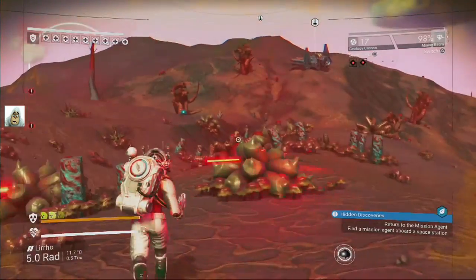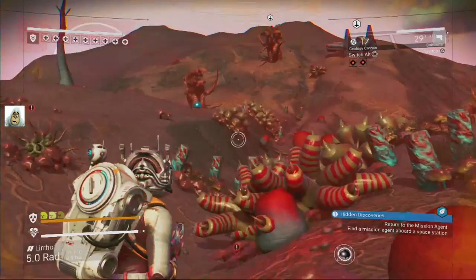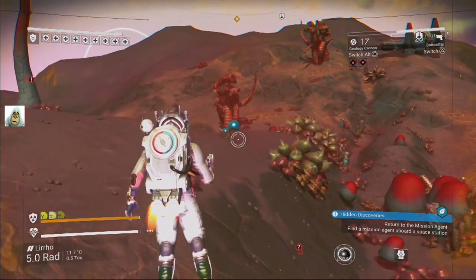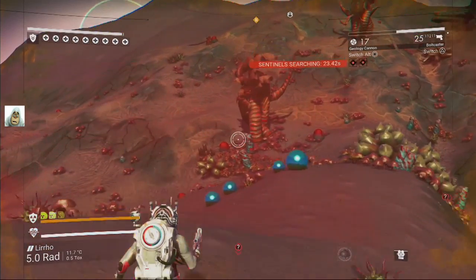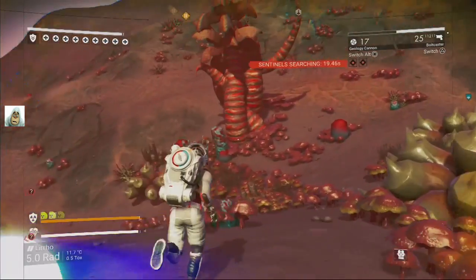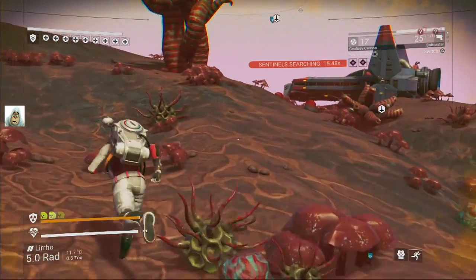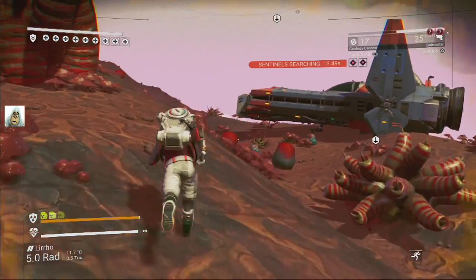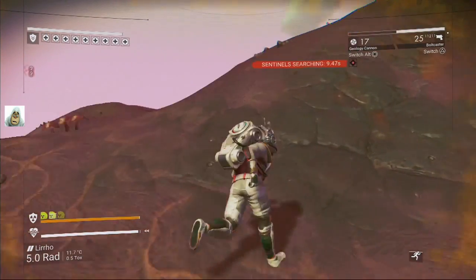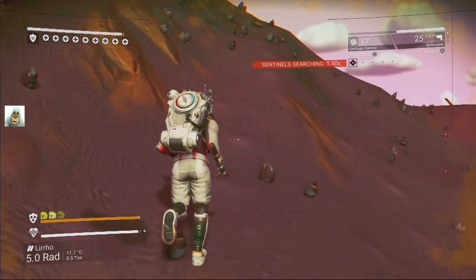We're better off — oh no, I pressed the wrong button. That was supposed to be fly and of course I pressed fire. I've lost the ship. The ship is up — oh there's the ship. We're just gonna move a bit. Actually should we wait? It's only seven seconds and they haven't spotted me yet.